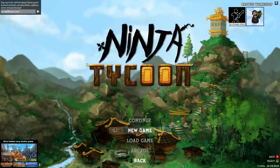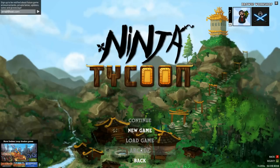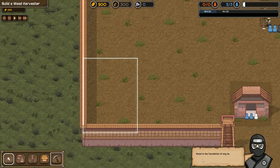Let's go ahead and see what this is about. There's an Arcade Mode, which I don't have access to right now, so we'll just jump into a new game and learn how to play, hopefully. The game says: "Hello, and welcome to your ninja village. Here we will train fierce, mighty, stealthy warriors and send them on dangerous but profitable missions."